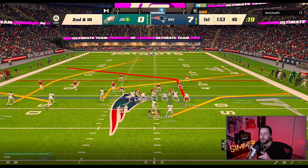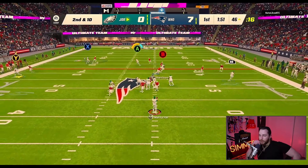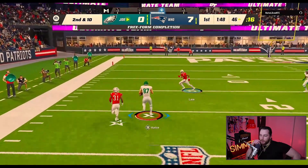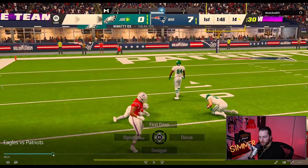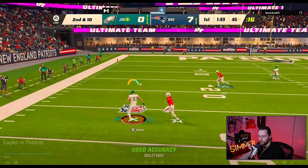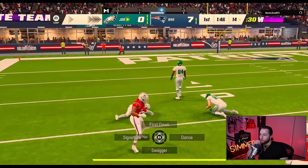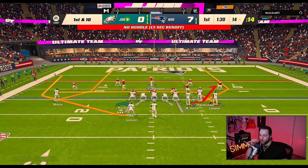Now this play — you guys know I love this play. I go from bunch to trips. If you're wondering why I do a lot of audibling, it's just to give them a different look. I'll usually run this play once I get past the 50, and it's definitely a good red zone play too. I'm always looking for the tight end on this route. After I catch it, juke — as soon as you catch it, juke and get out of that shoelace tackle. Unfortunately I wasn't able to break that tackle, but definitely as soon as you catch the ball, try to juke and get out of there.